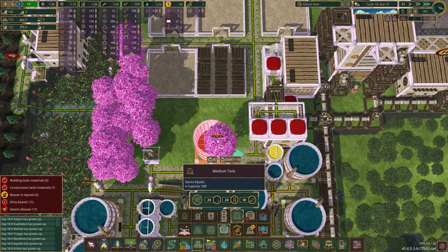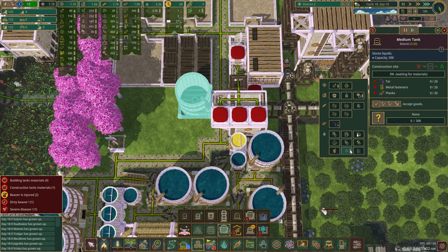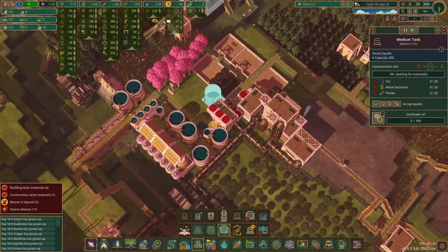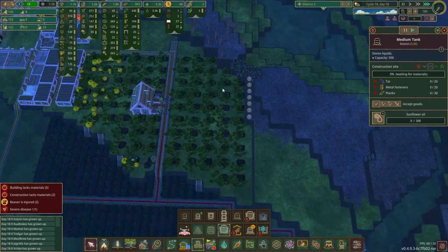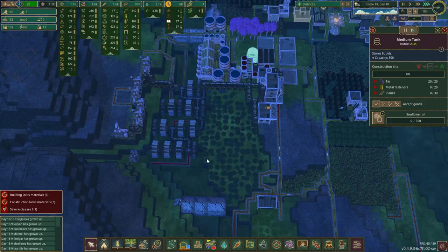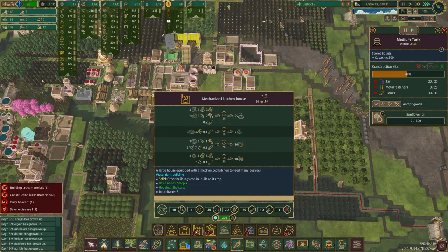Starting to clean that out. Let me get - where do I want to put this? Here is fine. I can do a two-long and then a single storage there if I need it. This is going to be for sunflower oil because I'm going to be going through that pretty heavily. This water storage is practically full. I have 13 available workers.